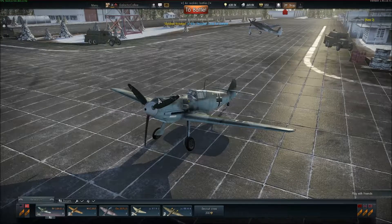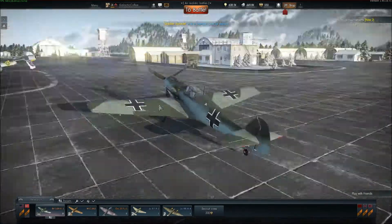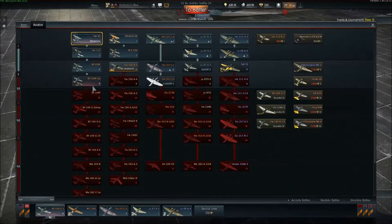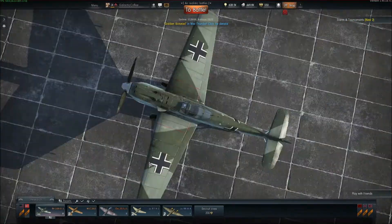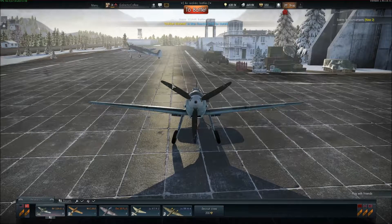Hello everyone, RenderSlave here, bringing you an episode of War Thunder. Today we're going to be flying the BF-109E1. Just got it — it's the first plane after the HE-112B-0, I believe. It's 1.7 battle rating, and it was pretty fast and it looks quite good. So today we're going to be doing a realistic battle. Let's get straight into it.